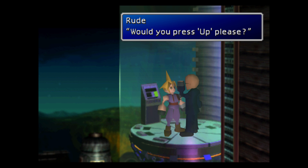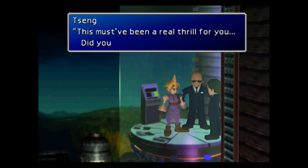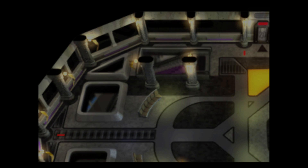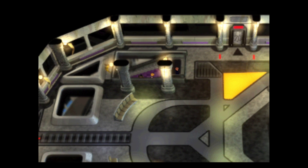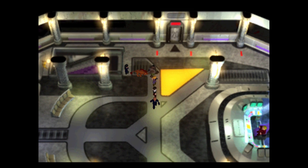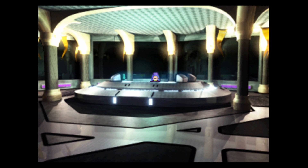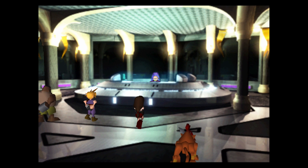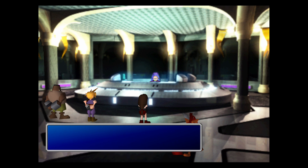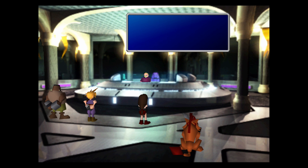This kind and polite bald-headed dude, who is of course one of the Turks and goes by the name of Rude. It looks like Reno is not present with them after our previous battle with him on the pillar — I'm sure you guys remember that. Looks like we've been well and truly caught here, red-handed. So we might find ourselves in a spot of bother. Tifa's been caught as well. Yep, everybody's been caught — even Aeris, she's just not here.